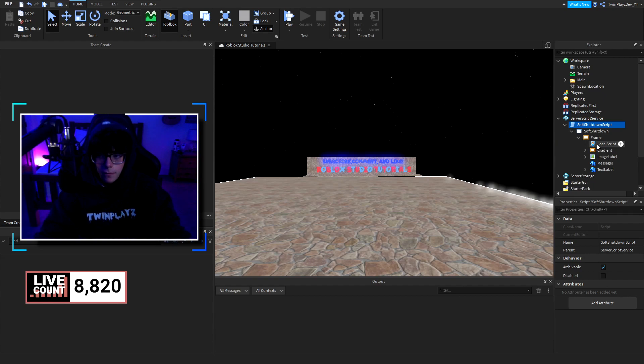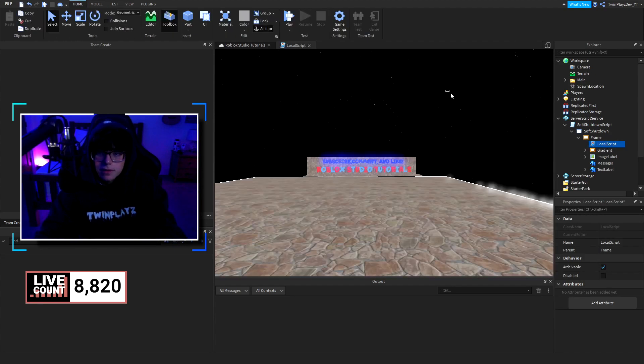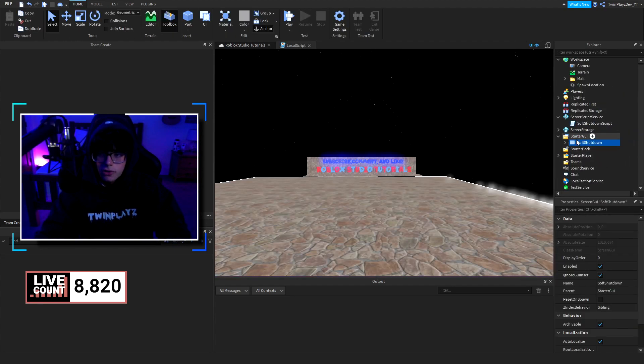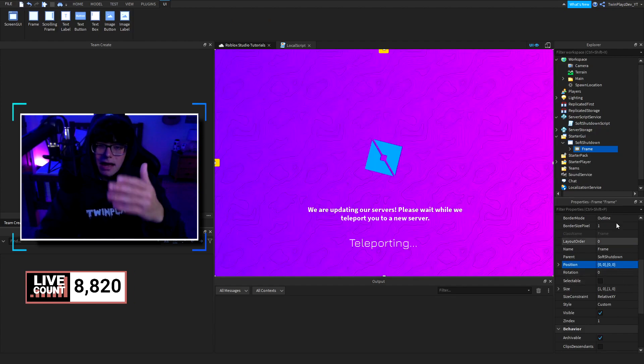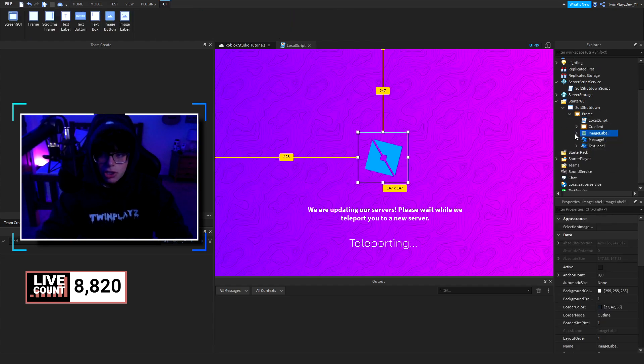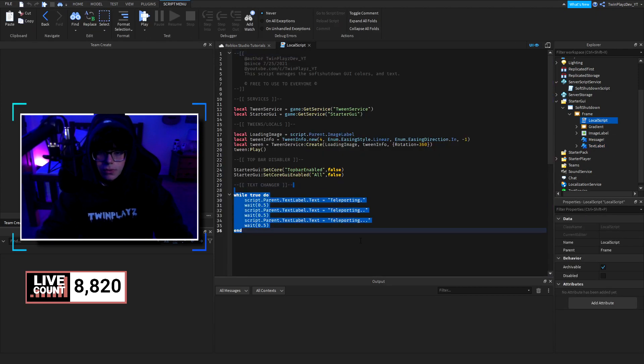Now looking at the GUI side — there's a LocalScript that handles the transition between servers in StarterGui. I grabbed my loading screen and added it to StarterCoreGui, which disables the default CoreGui and adds the teleport screen. To customize it, bring the Frame into StarterGui. Set the frame position to 0,0,0,0 so it's visible. You can change the logo by going to ImageLabel and swapping the image, and change the TextLabel font however you like.